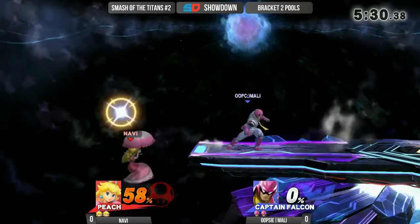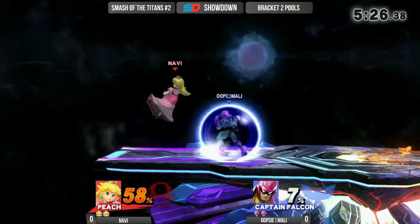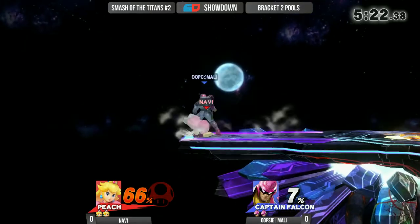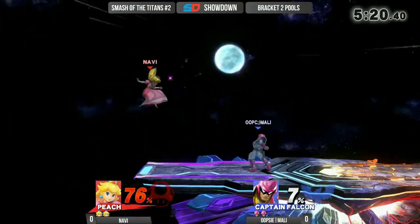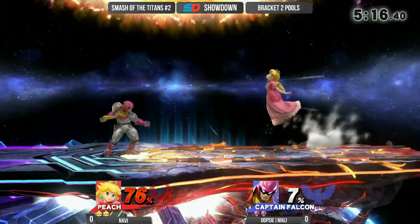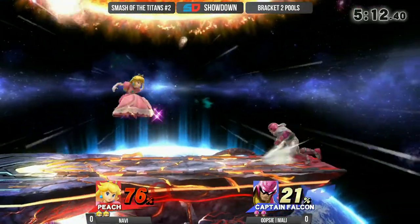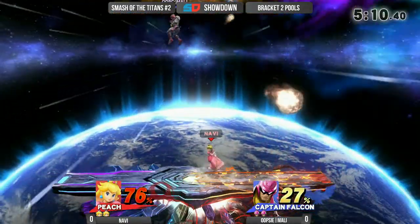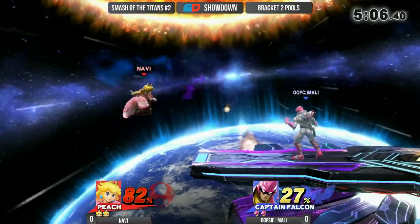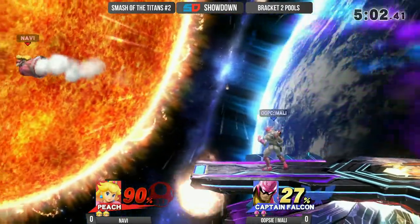Right now, Molly has gotten himself a quick 58% lead. But as I say that, getting himself down-tilted, he's got right back on the offense. Now he's actually having quite a bit of trouble getting anything going on this Captain Falcon. I think most of that is because we're seeing Molly play at a very slow pace. Captain Falcon isn't going to run in and get everything he wants in Smash 4 — you have to be very calculated and wait for those situations where you have a strong advantage.